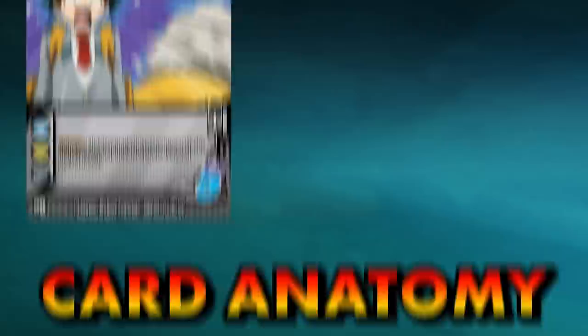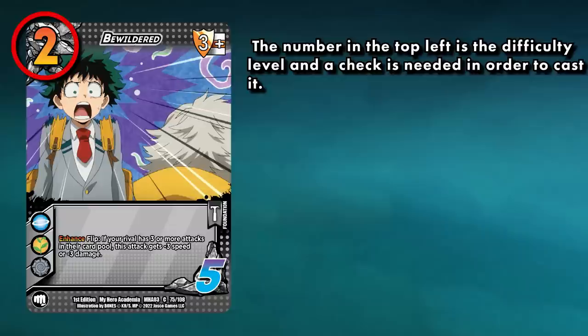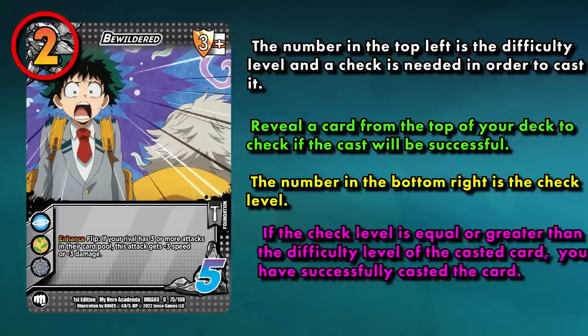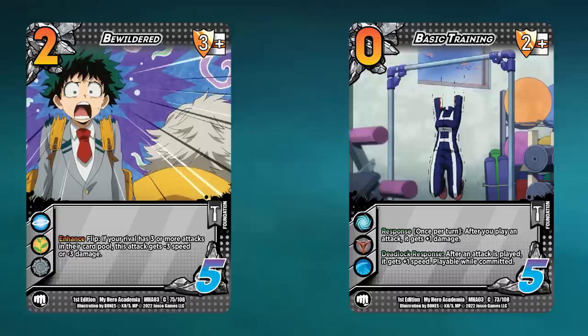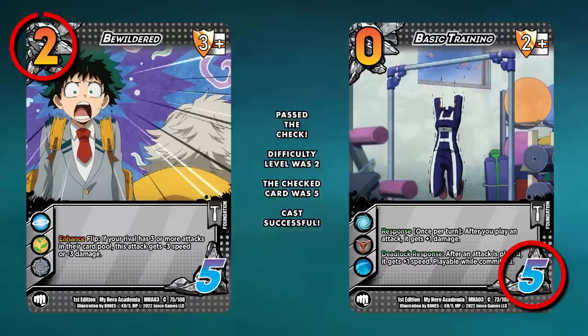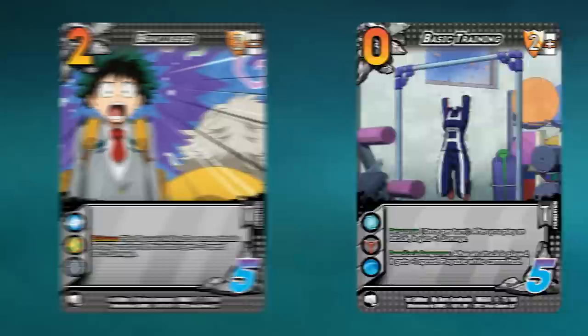Card anatomy. The most common card types in your deck are foundation and attack cards. The difficulty number in the top left enumerates how difficult the card is to play. Much of the gameplay revolves around checking the difficulty of a card to be able to play it — this is essentially the cost of the card. The bottom right value is your control check. When you attempt to play a card, you flip the top card in your draw pile to perform a check. If the check is the same or higher than the difficulty number you are trying to play, you can play the card. If you do not pass the check, you fail to play the card and end your turn.